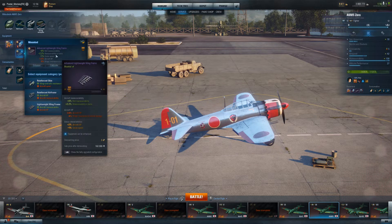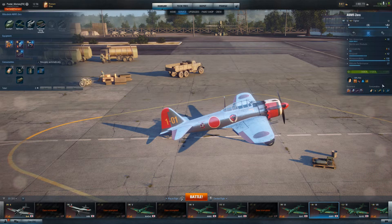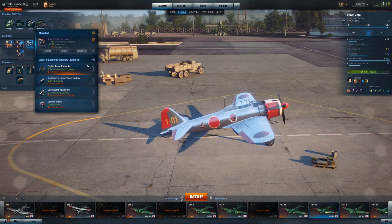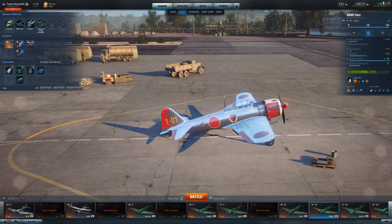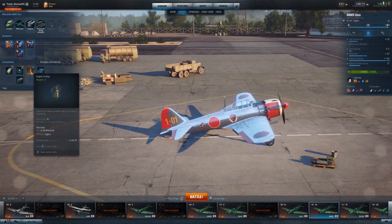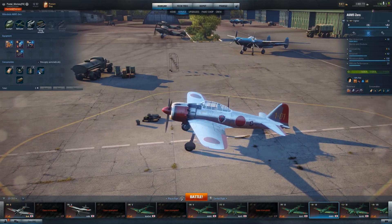My thought process: go with the Wing Frame, I'm maneuverable enough to try to avoid taking damage in the first place. For the engine I've got the Operated Engine. A lot of people would consider going with the Lightweight Power Unit, but again my maneuverability is excellent as it is, so let's get more speed. Last but not least we've got our Experimental Sight on here, moved up to Advanced. These two options plus Engine Cooling rather than Engine Restart just add more speed on top of speed.